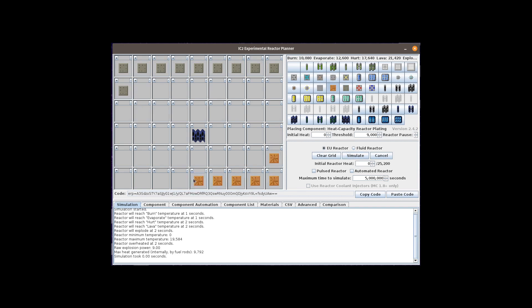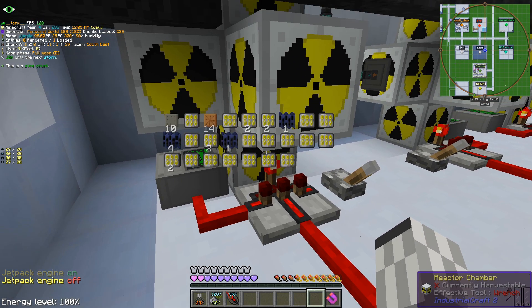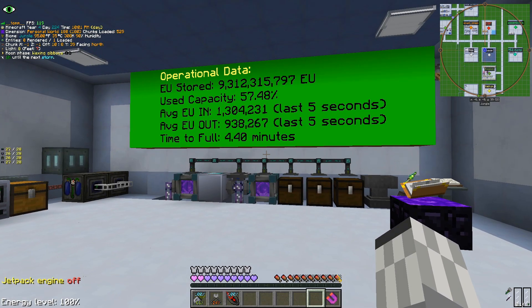By adding enough heat capacity plates, we can make our reactor able to tank up to 4 seconds of exposure to such powerful fuel, and that should be enough time for our thermal protection to trigger. We came up with a design where there are 6 rods, each with 4 dedicated coolant cells. The power output is 600,000 EU per tick, doubling what we had before.